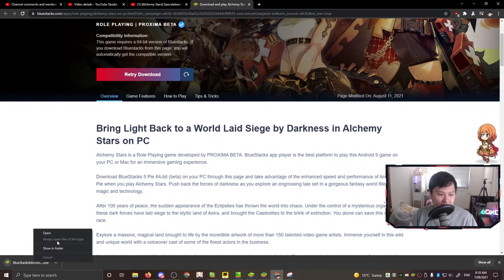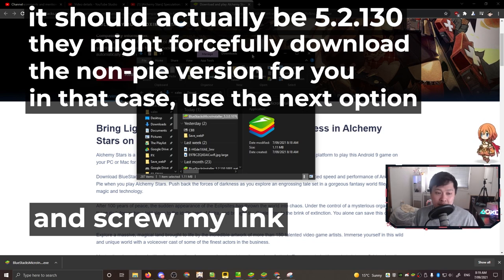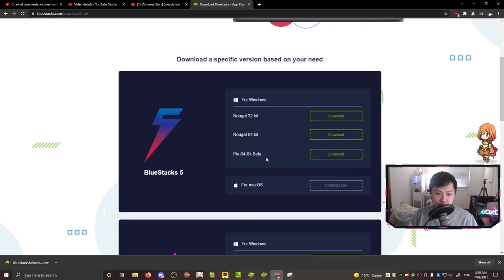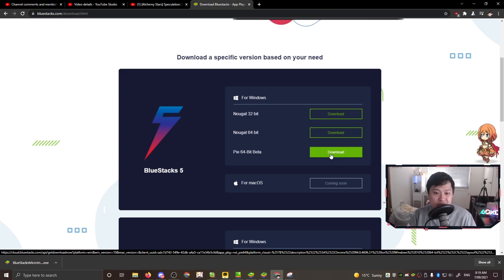This is going to be your BlueStacks 5 installer. The download is named BlueStacks Micro Installer 5.3, which is your Android Pi. Please keep in mind that this video is not sponsored by anybody — not BlueStacks, not LD Player, not MooMoo, not anybody. But if you do use my affiliate link, it does potentially make me some money. If my link doesn't work for you, just go over to bluestacks.com, find All Versions, scroll down and you'll see Pi 64 Bit Beta. You can also click that one and then download Alchemy Stars after you install it. If you do use my link it's going to be supporting my channel, so thank you in advance.